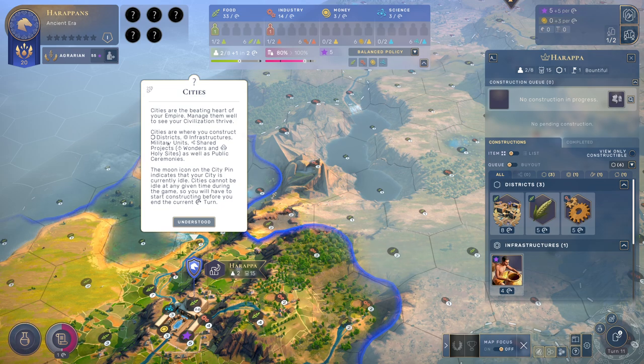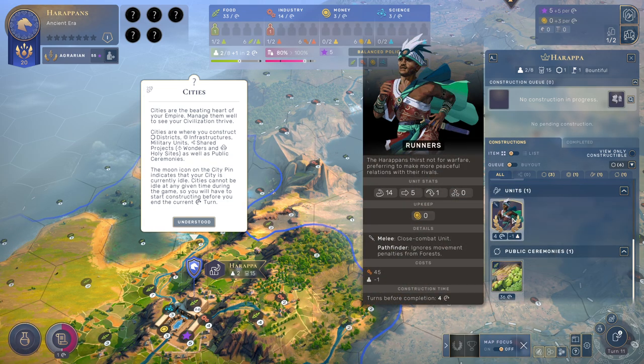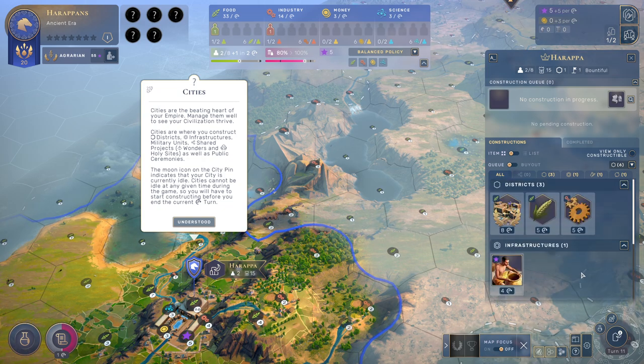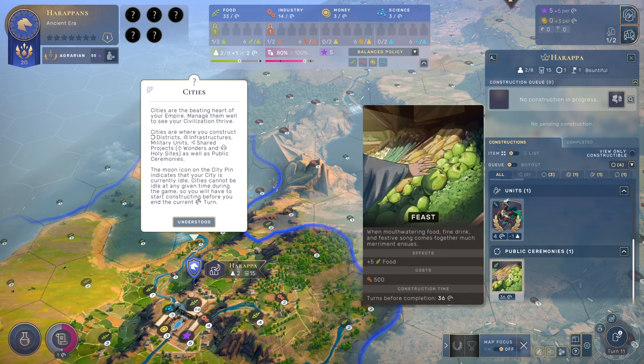Cities are where you construct districts. On this tile here we can build three districts: infrastructures, potteries, and military units. Well, we only have runners. We also have shared projects — we don't have that listed here — as well as public ceremonies. We have one here, we can do a feast right now.